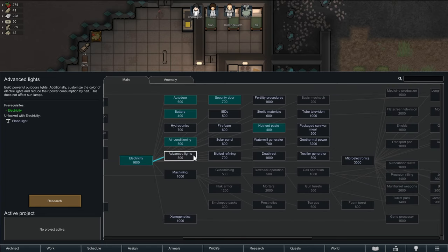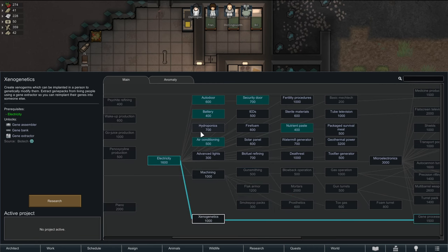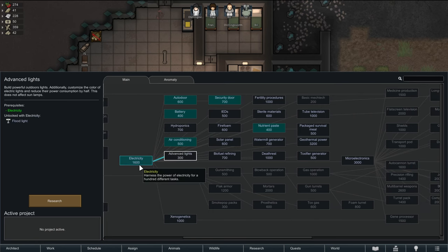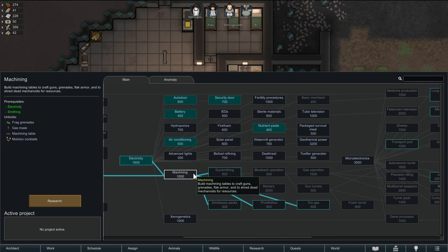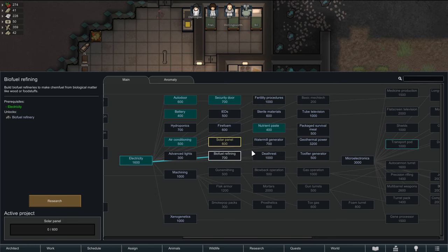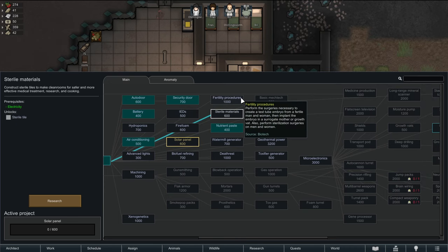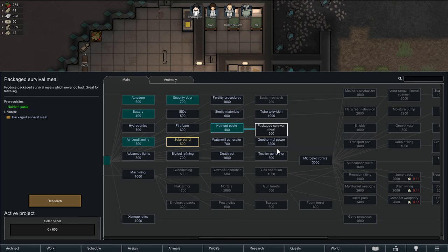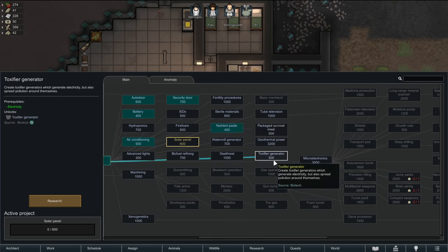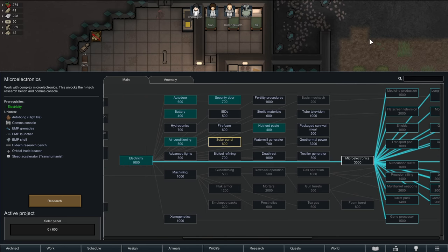You might ask why I haven't just been skipping to here, and you'd be right. I do need smithing to get machining though, and that's going to be a big deal. I don't think we're going to worry about xenogenetics at least anytime too soon. Advanced lights — that's a little interesting. Solar panels is probably a good idea, more reliable form of energy. Biofuel could also be a reliable-ish form but I don't think we'll go with that yet. Sterile materials could be good, of course package survival meals are tempting, but we need a much better person for that. And micro electronics will lead to a lot of new stuff including the comms console, which should definitely be on the docket. So let's go with solar panels and then micro electronics — that's what I'm thinking right now.